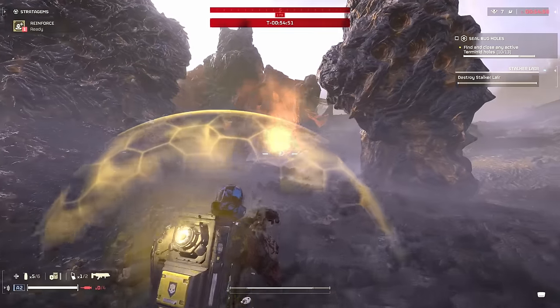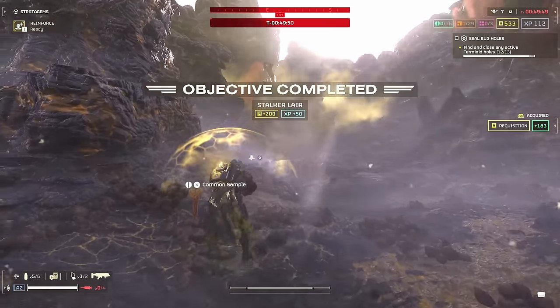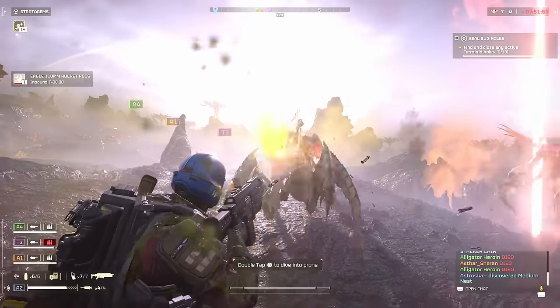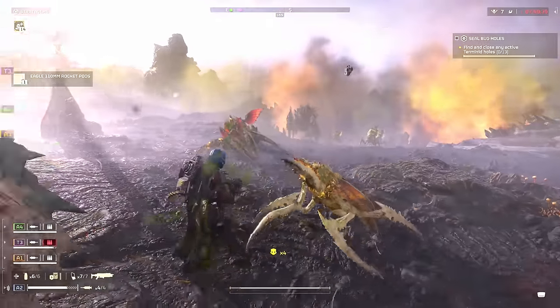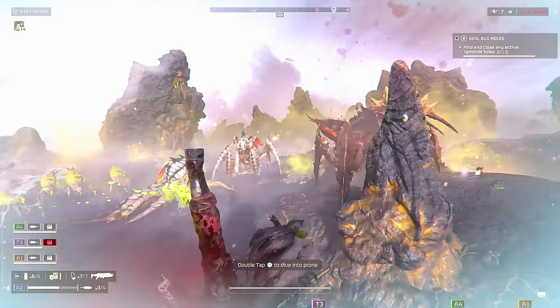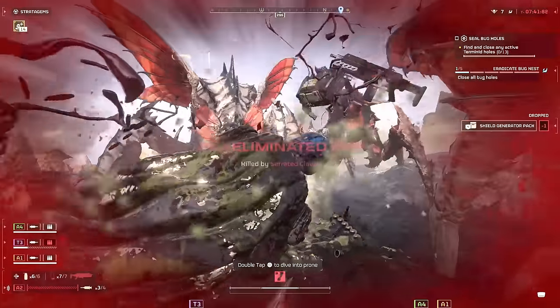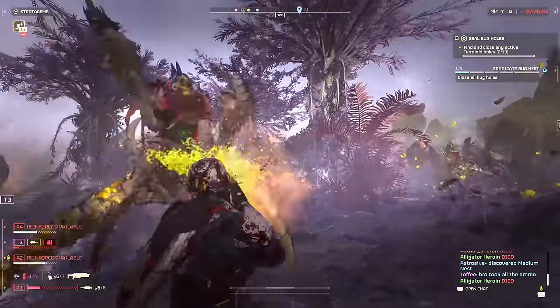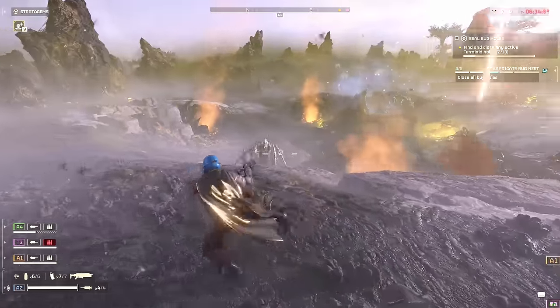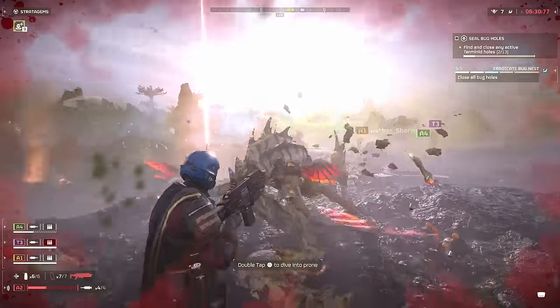Those nests give you a lot more XP than any regular nest does. I don't even really bother taking out regular nests. Until you've taken out the stalker nests, keep looking around so they don't sneak up on you. Their weak spots are their limbs just like every other bug, but the best place to aim is their head — more specifically their mouth. It's a pretty small spot, but the Breaker Shotgun makes it pretty easy since it shoots super quickly and one-shots them in that spot. The Breaker Shotgun is the best weapon regardless.